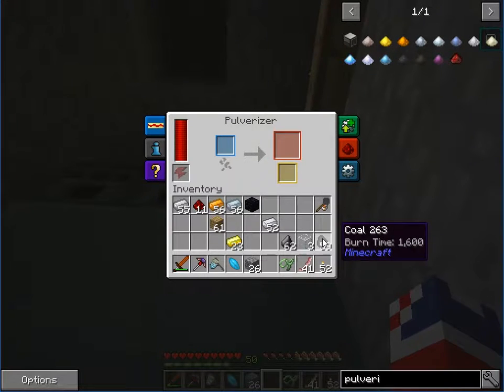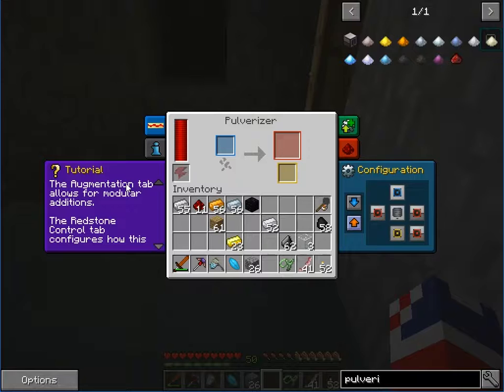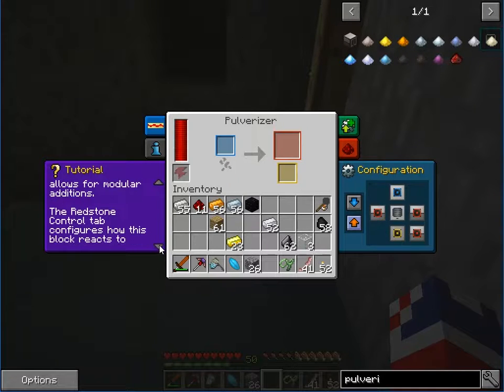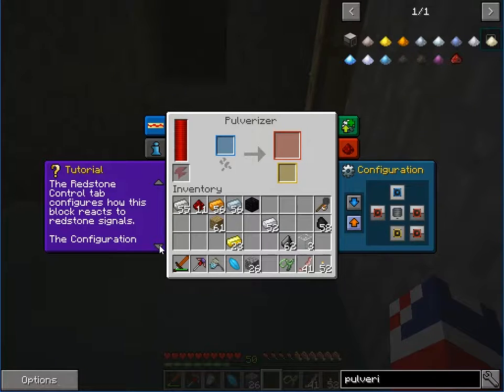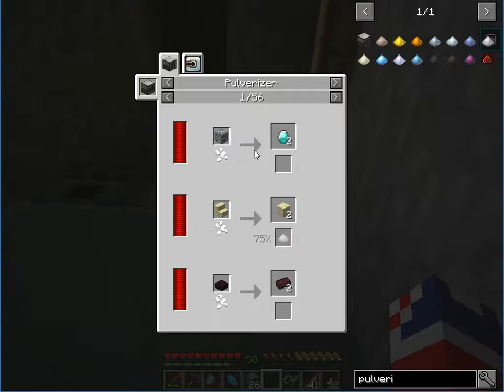So we should probably go the harvester route and get some dark steel. I don't really want to do that, but coal, obsidian, and iron — we could do that. We have one obsidian, some iron, and we can get some coal.